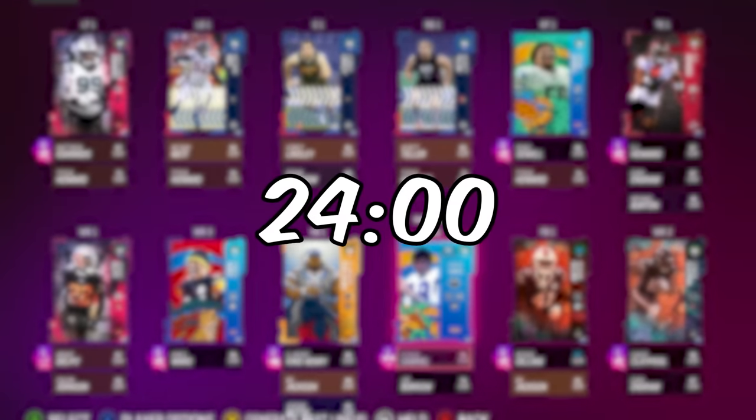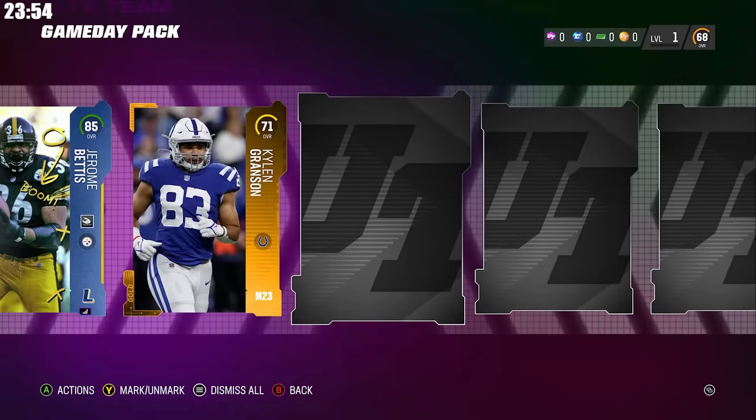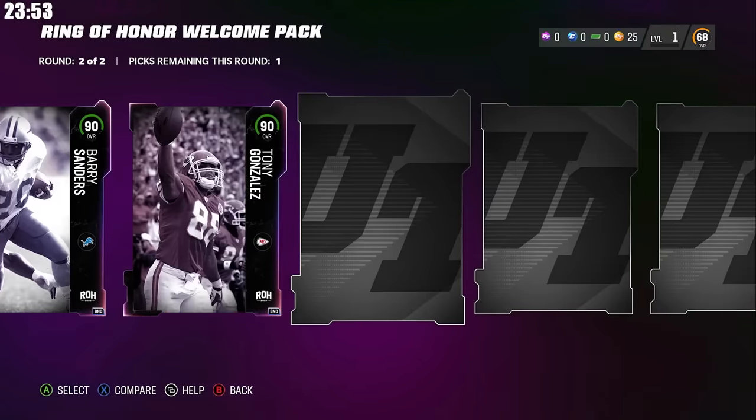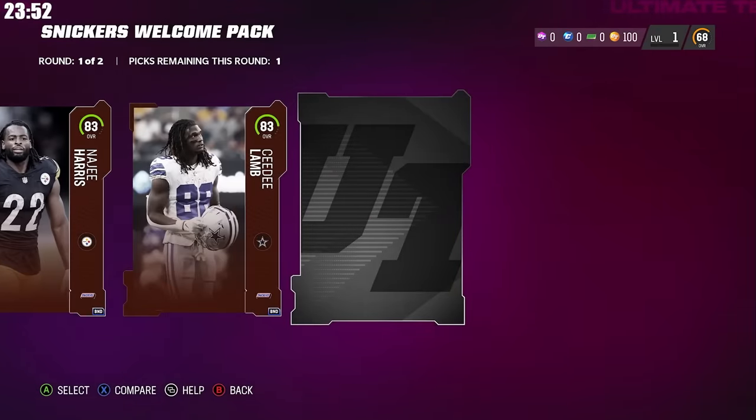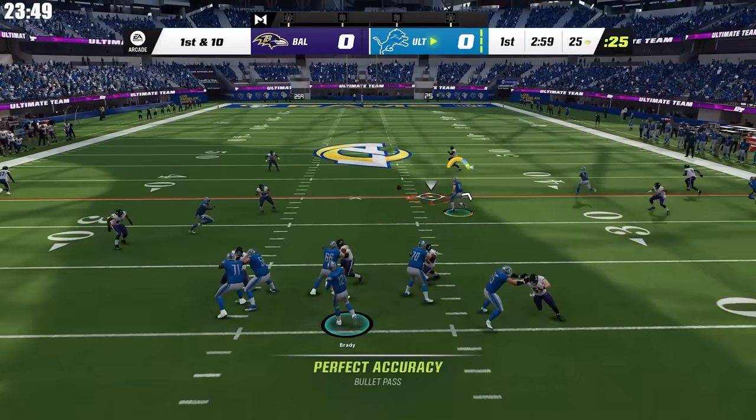I'm surviving 24 hours of Madden Ultimate Team, starting with a brand new account. With only 24 hours to work with, it's crucial that we use every second to our advantage. So we start with some welcome packs on the new account, don't really pull anything that'll help us too much, and then hop into a few solo challenges.